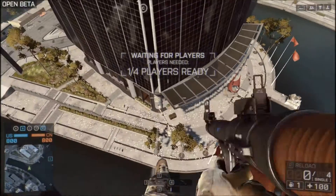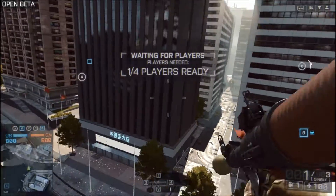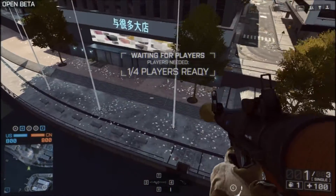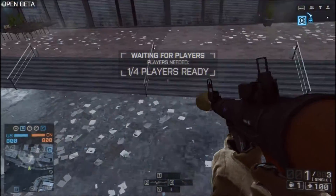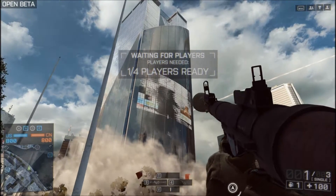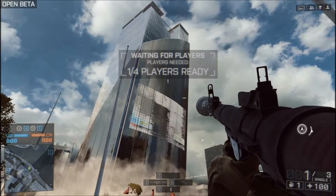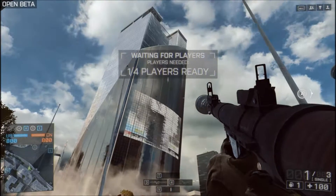We're going to shoot the RPG — boom! Look at that. How accurate can you be? I'm pretty good with the RPG. Now in Battlefield, as you probably know, there is Assault, Engineer, Support, and Recon — those are the main classes: Assault Rifle, some machine gun, an LMG, and a Sniper basically. And there's a building collapsing, which always looks amazing.